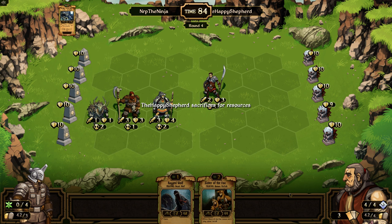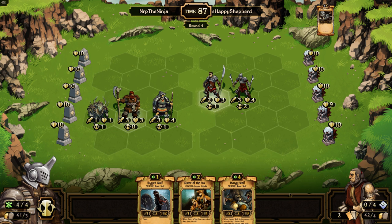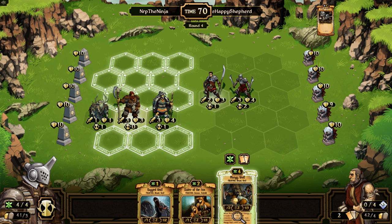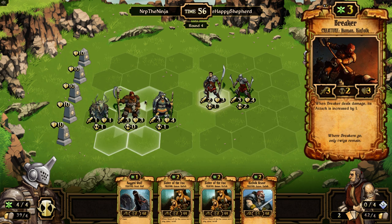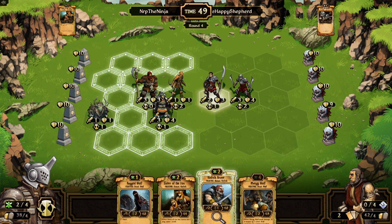We've gone through eight cards of our deck so far. I drew a mangy wolf - I'll cross mangy wolf off. Believe it or not I'm going to sack the mangy wolf for cards. Now let's cross off a sister of the fox and a kinfolk brave, and I'll play sister of the fox up front and brave in the back.